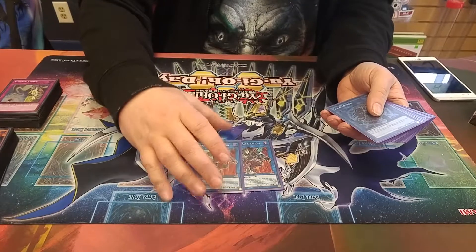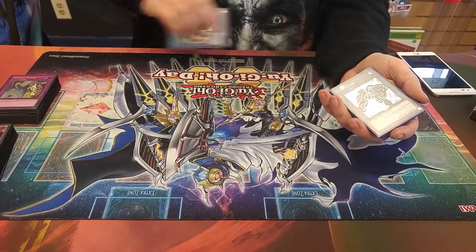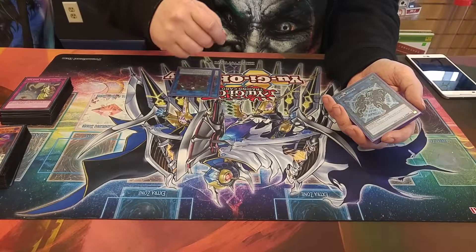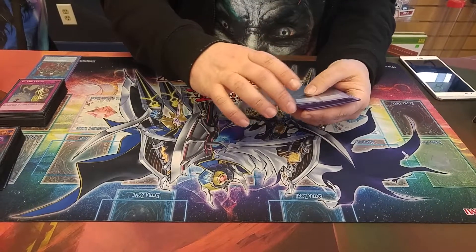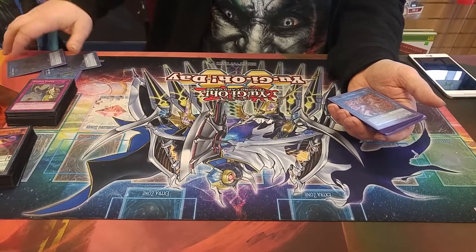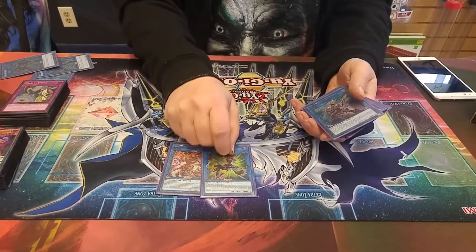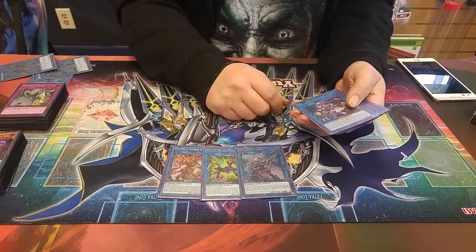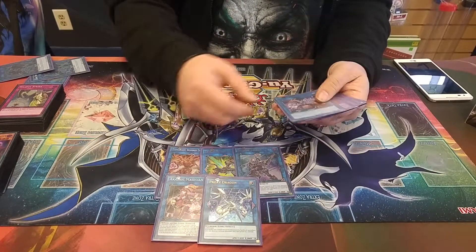Onto the extra deck: we play two Borreload Dragon, which is a must-have for the deck because you can't do much without it. Playing two is better because most of the time on your first turn somebody will find a way to get over it, and you need that second one to regain advantage. Then two Link Spiders for the Grinder Golem play, one Bomber Dragon because the card's good, one Triple Burst Dragon because during the battle phase you can negate spells and traps like Mirror Force. One Decode Talker, one Akashic Magician for the Grinder Golem, and of course Proxy Dragon.